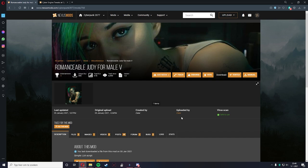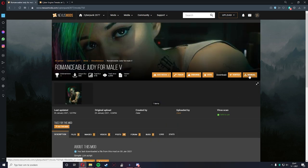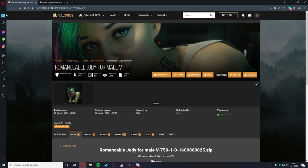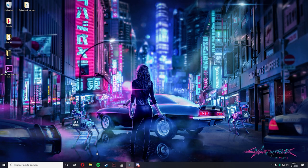When starting, you're going to want to go ahead to these two websites — I'll leave the links in the description. Press manual download and then press slow download for the free option. You will need to make an account on Nexus Mods, but it won't take long. I already downloaded these two, so no need to worry about that.